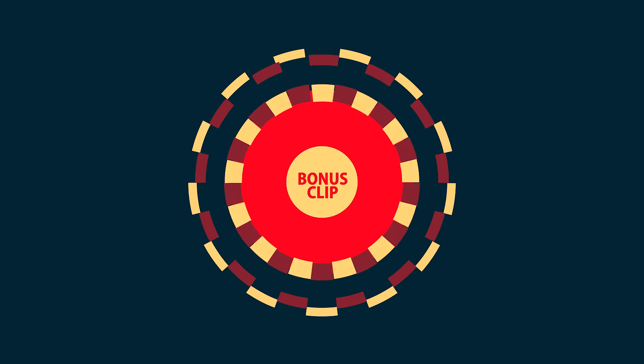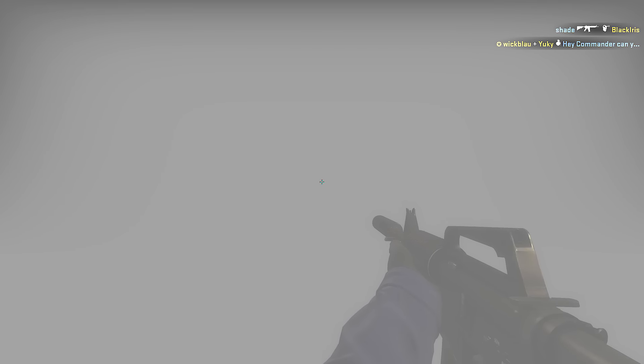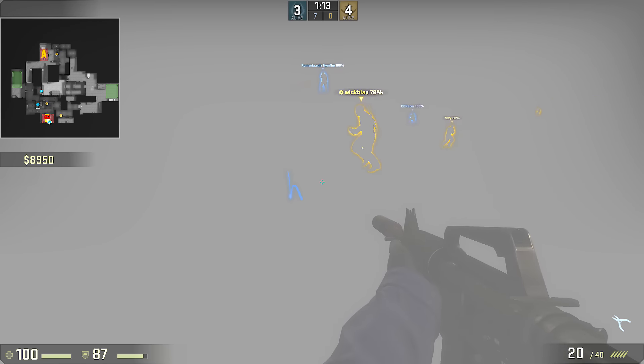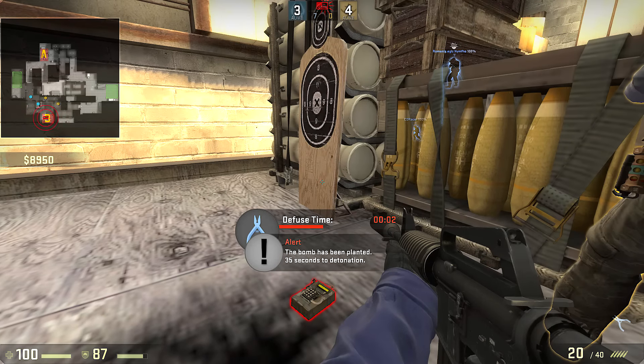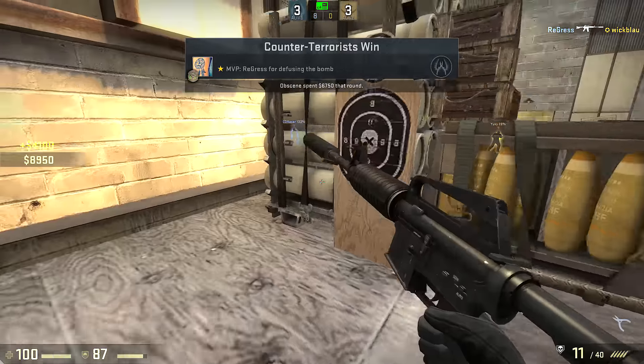Did somebody say bonus clip? We're going on Cash with a player who throws a smoke, and I'm pretty sure you guys might know where this is going. As he hears people pushing toward the side, he throws a flash — not only does it flash the enemies, but they actually hear less when they're flashed. Therefore he can start defusing, and the enemy pretty much has no idea that he's right behind them.